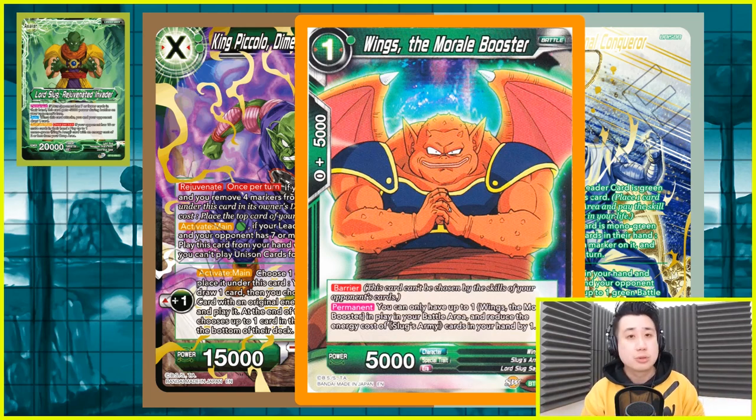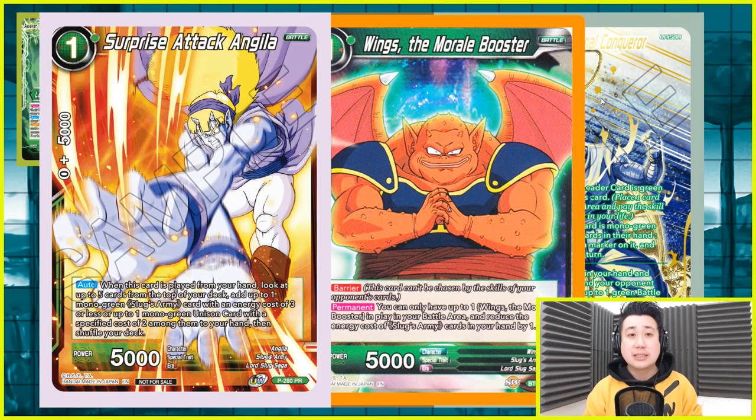What are the 1 drops we are playing? This deck has a lot of 1 drops to keep that board up, and those 1 drops are very helpful. Wings, the morale booster — when you play him, he has barrier, unique, one piece only. It reduces the energy cost of Lord Slug cards in your hand by 1. You cannot reduce the specified cost, but it is good enough. And then the other one is Surprise Attack Angela — when you play him, he is the searcher, only by hand, so you cannot use your Lord Slug ability to recycle him. You can do it for Wings though, if your opponent takes off Wings you can play him back.